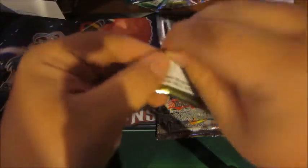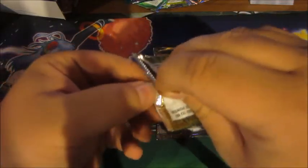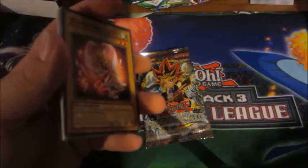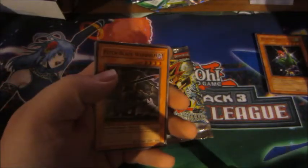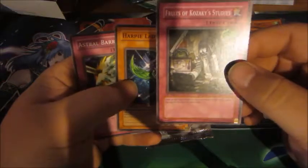Rise of Destiny — I forget what's in this set, but it looks like the Creator was in it and a lot of other weird cards. We got Harpy Girl with the uncensored artwork — that's cool. Back to Square One is an okay card, Lighten the Load, Harpy Lady 2. We got a foil — Big Core, the worst card of the BES archetype, literally the worst archetype ever. But hey, it's a foil. Pitch Black Warwolf, the Fruits of Kawasaki Studies, Harpy Lady 1 — so we got Harpy Lady 1 and 2 in the same pack — and Astral Barrier.